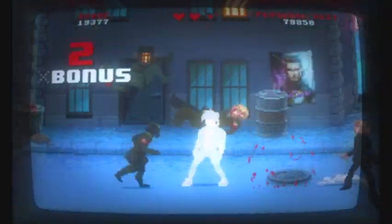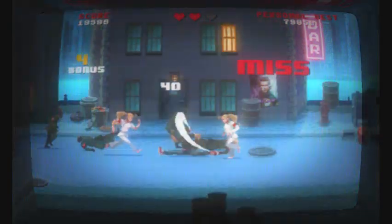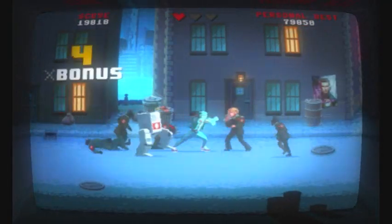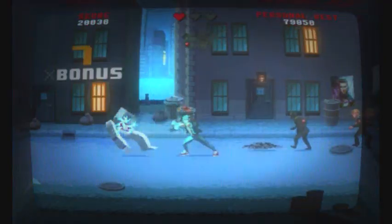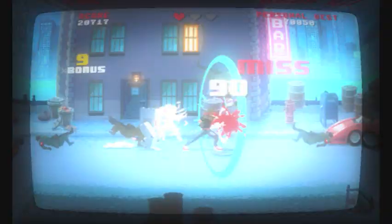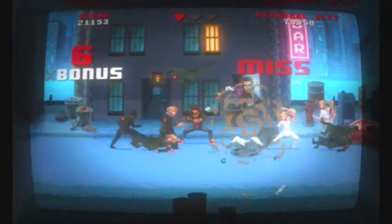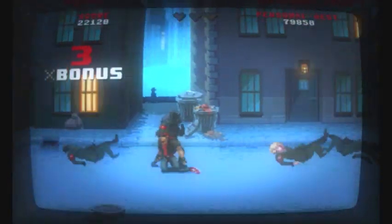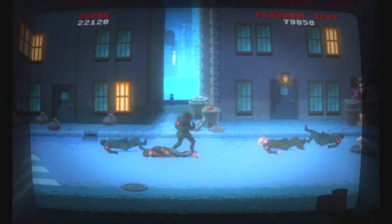By the way, there's a poster of David Hasselhoff there. Certain enemies take different actions to defeat. The regular characters just take one hit. The blonde guys take two hits. The robots take four hits. The thing that really mixes it up is the women with the ponytails — in order to defeat them, you have to hit back, forward, back.